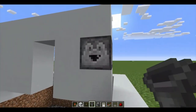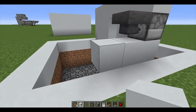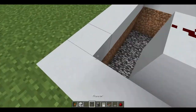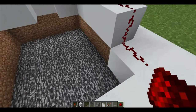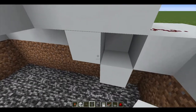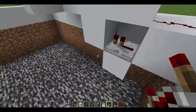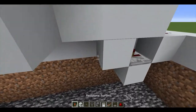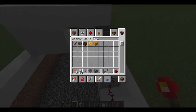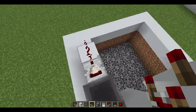Now direct the hopper there and then extend from the bottom of the hopper by three blocks. I forgot to add in the list — you also need a comparator. Face it into the hopper like that.